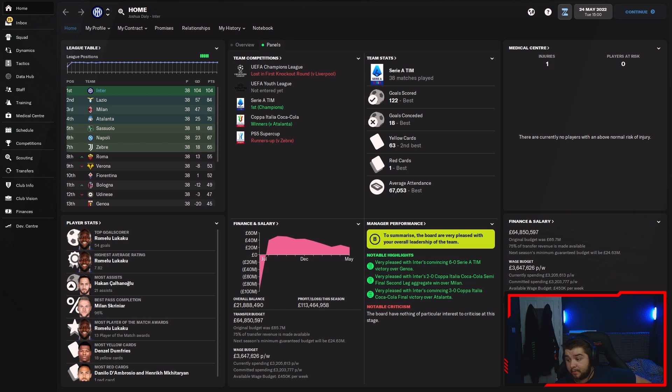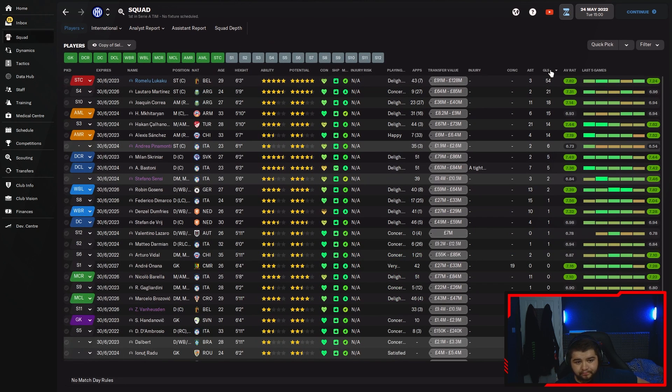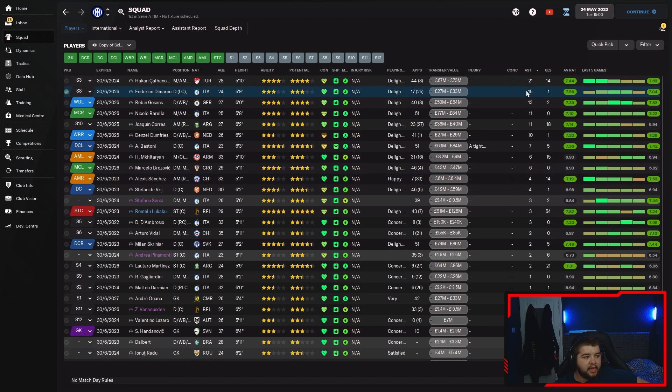What a striker Lukaku is - he seems to love it at Inter Milan. He couldn't hack it at United or Chelsea - possibly the Premier League just isn't for him. Going into the squad: 54 from Lukaku, Martinez with 21, Correa with 18, Mkhitaryan 15, Halalognu 14, Alexis Sanchez still getting 14 goals. Assist-wise: 21 for Hakan, 15 for DeMarco, 13 for Gossens, 11 for Barella, 11 for Correa, 10 for Dumfries, and 7 for Bastoni - which is quite a lot for a centre-back.